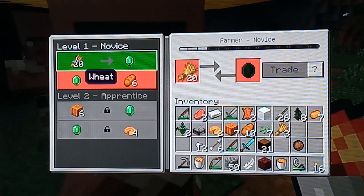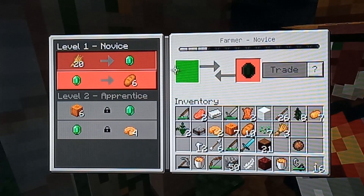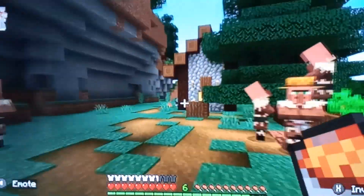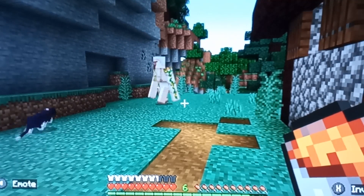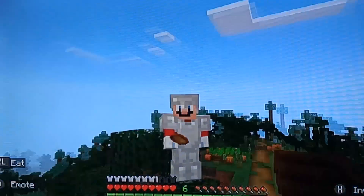If you go to the bottom section of the trade menu, the villager wants emeralds for something. Once you've got enough of the required items, you can complete the trade. Also, if you can find an iron golem and kill it, you could get iron and gold. Bye, see you later!